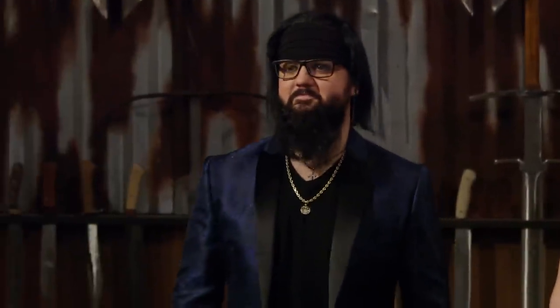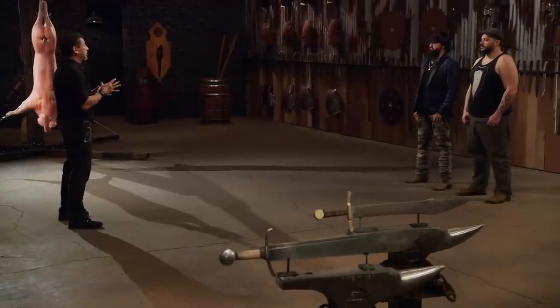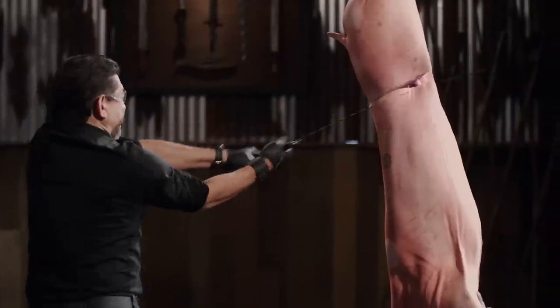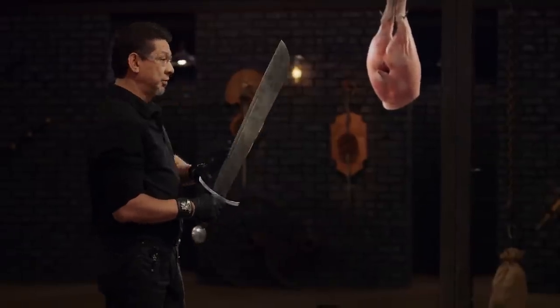All right, bladesmiths, this is the kill test. To find out what kind of lethal damage your weapon will do according to its historic design, I will try to cut this big carcass in half. Wayne, you're up first. One and done. Well done. Wayne, your falchion is beautiful. It is sharp — it cut through the spine and all the way through the pig. It's a little bit heavier for a one-handed weapon, but it is well-balanced. Overall, sir, it will kill.